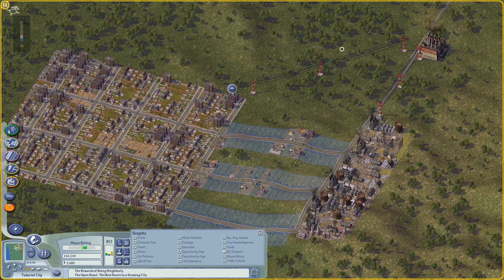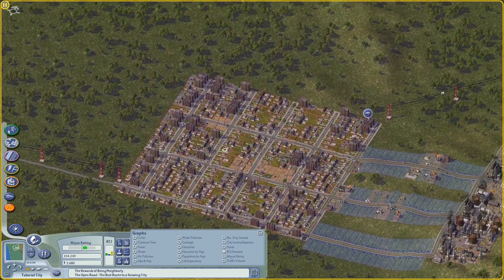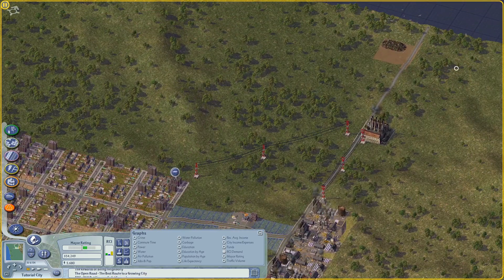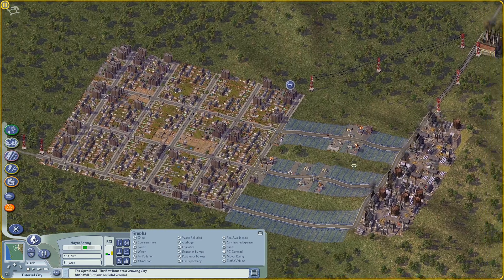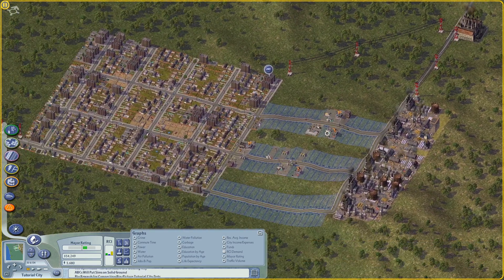So things like placing your power plants, giving them water, giving them garbage disposal services, putting down your zones, making sure things like dirty coal plants are away from where your Sims are going to be living, etc.